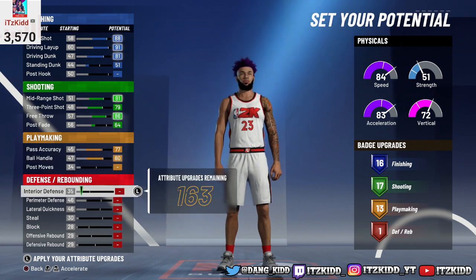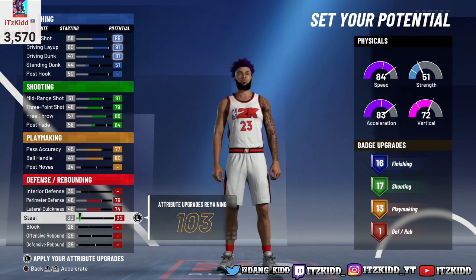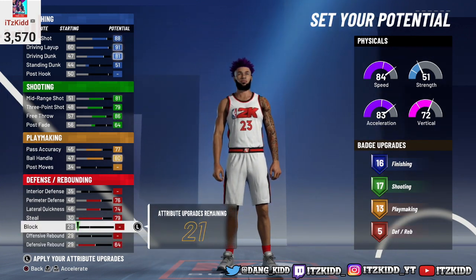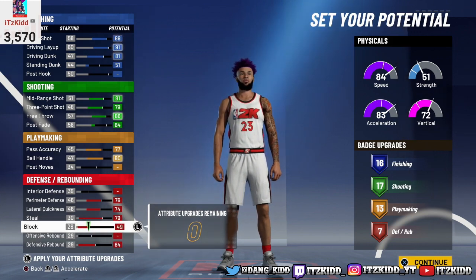For the defensive attributes: max out perimeter defense, max out lateral quickness, max out your steal, and max out your defensive rebound. Then put the rest of your defensive attributes on block — leave block at 49. That'll give us 16 finishing, 17 shooting, 13 playmaking, and 7 defensive badges.